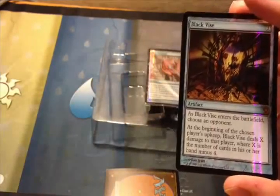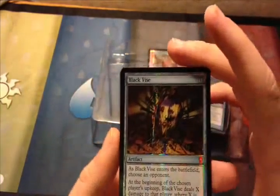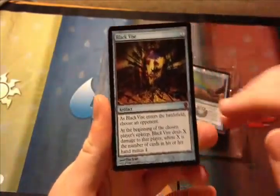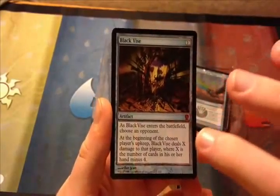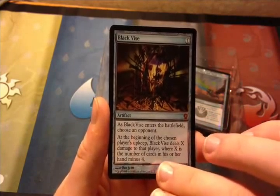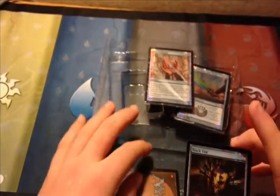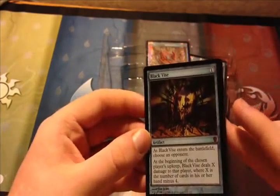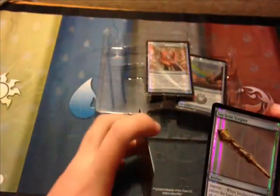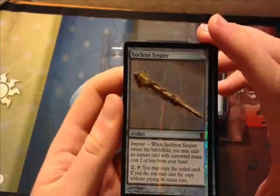Then we have Black Vise, which costs 1. It was printed in Limited Edition Alpha in August 1993 and last printed in 4th Edition in April 1995. All of these are colorless because they are artifacts. As Black Vise enters the battlefield, choose an opponent. At the beginning of the chosen player's upkeep, deal X damage to that player, where X is the number of cards in their hand minus 4. This would be a very nice first card to play.